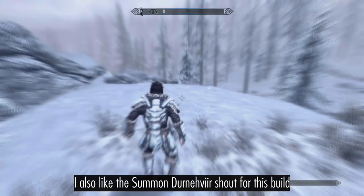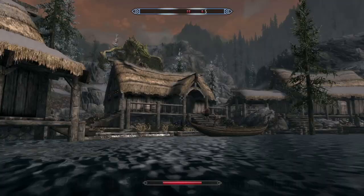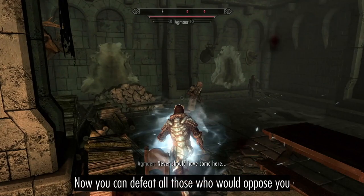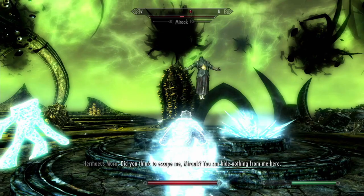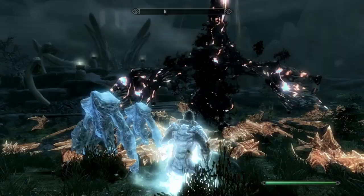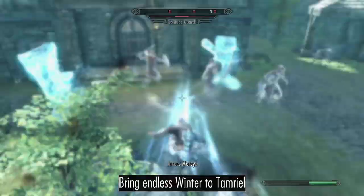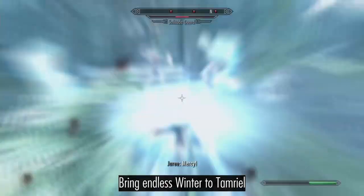Combined with the Dragonborn Frost effect found in the Black Book Epistolary Acumen, this shout also freezes a clone of the Storm. The other shout that I think fits this build is Summon Durnehviir. What better Thrall is there for a Lich than an Undead Dragon, which can even summon its own Thrall? Now you can defeat all those who would oppose you, beside Skyrim's greatest necromancer, bring Endless Winter to Tamriel, and take Vengeance on the Kamal.